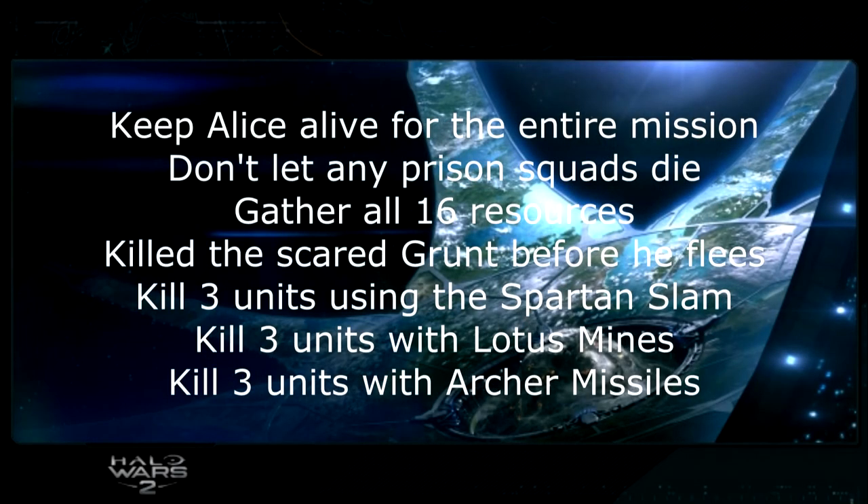The next mission is 130, with seven objectives. First, keep Alice alive for the entire mission — she never really permanently dies, she falls over and gets back up, but for this objective you want her to never fall over at all. Don't let the prison squads die; there are four of them that you free at the beginning. I just use Alice to do everything and put all the prison squads behind the base at the end. Gather all 16 resources scattered around the map. Kill the scared grunt before he flees — he appears near the third and fourth groups of squads and starts running away, so take him out before he escapes.